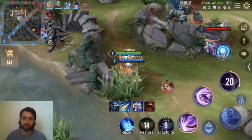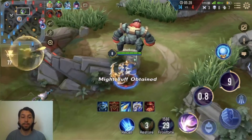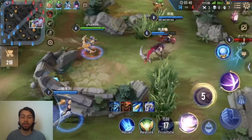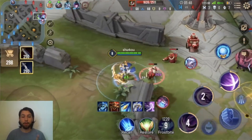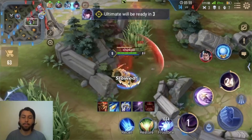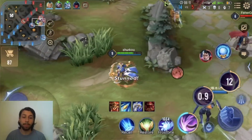They decided to scrap that capture-the-ward idea and just give everyone wards to place with that yellow trinket that we know from PC League of Legends, placed in the top right corner over your abilities. That means there's going to be a lot of macro introduced compared to Arena of Valor and Mobile Legends. It probably means there won't be a roaming support — I think Riot wants the dual lane in the bot lane, marksman and support, which is a lot of fun.